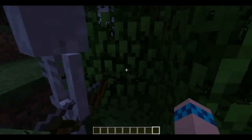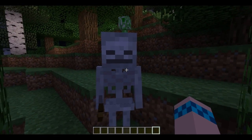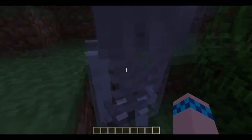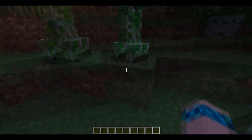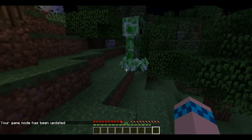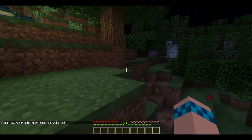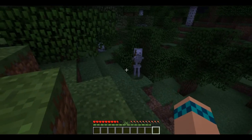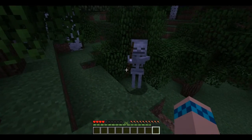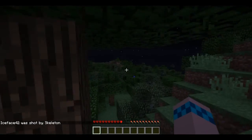It looks like skeletons may have a different texture in this snapshot — yeah, skeletons have a different texture I'm pretty sure. Hello, Mr. Skeleton. Let's test out the creeper explosion — oh, he holds his bow now while aiming! That is really cool. He holds his bow at full draw while aiming — I don't care if he kills me, that is really cool.